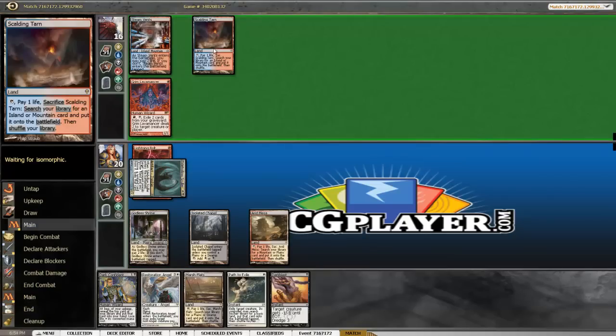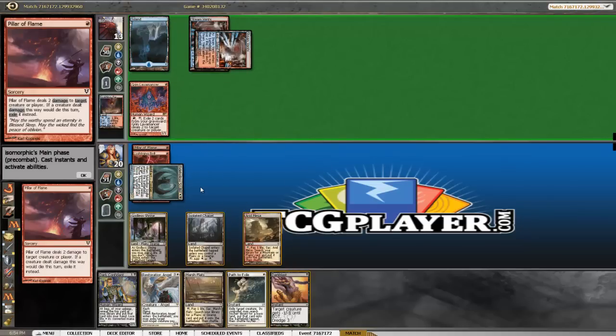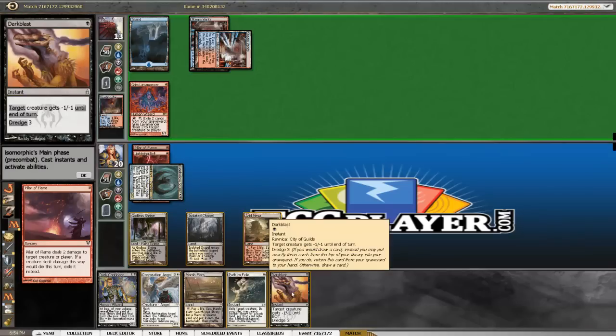We could also do it if he sacked the fetch land on our end step while the fetch is on the stack. He correctly played around it though. So he's Pillaring our guy. And we know he's got Remand, Leak, and one unknown that he just drew — he's about to have Bolt in hand. I think we go for it here.